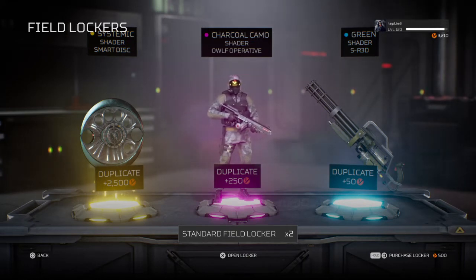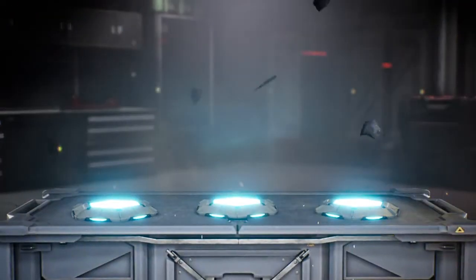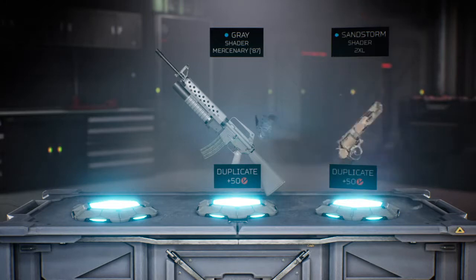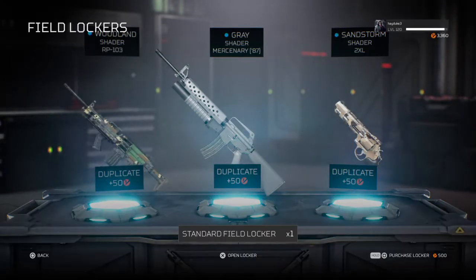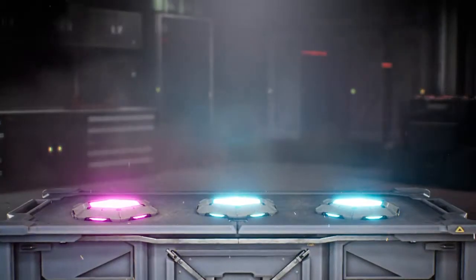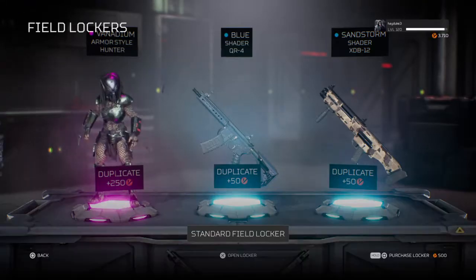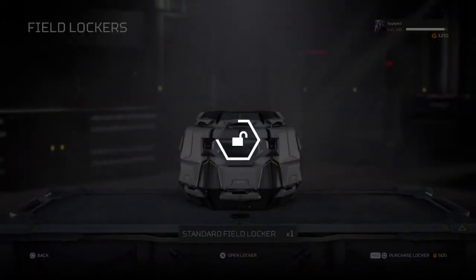The yellow-looking one — that skin goes for 25,000 currency in this game. But since it's a duplicate, you only get 2,500, not 25,000. Duplicates are still pretty useful. If your luck is really good, you can get some pretty good stuff. I think this marks like 45 crates maybe — I'm not really keeping track anymore.